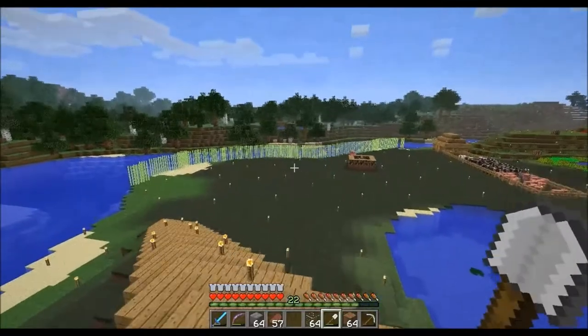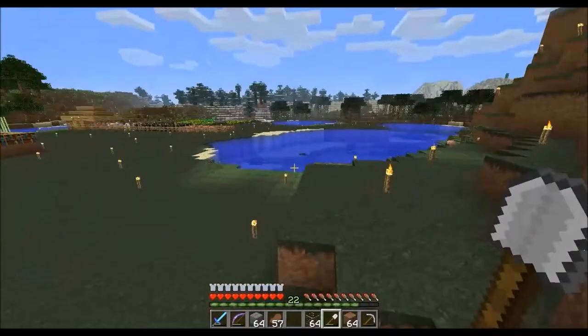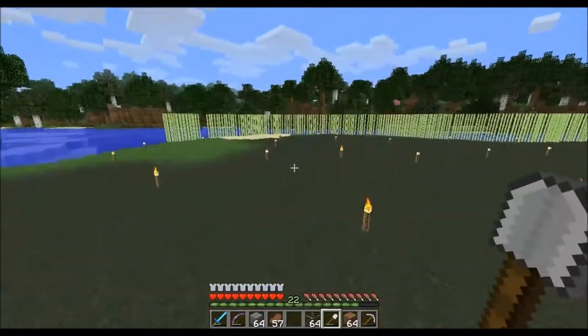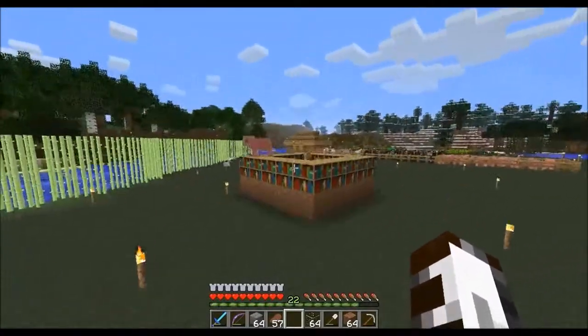I have no idea what I'm gonna do with this land right here. I really have no idea. I don't know if we should find a different spot for the wheat field. I think we need to have it a little bit separate from this — I really think that'd be a good idea. We got to move this spot.